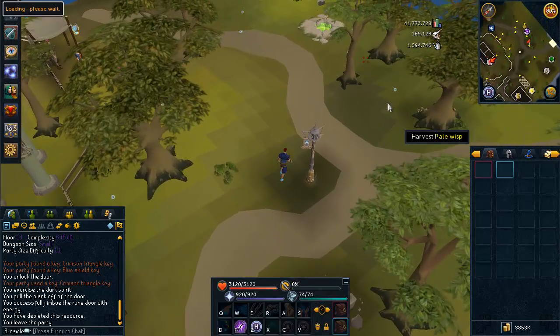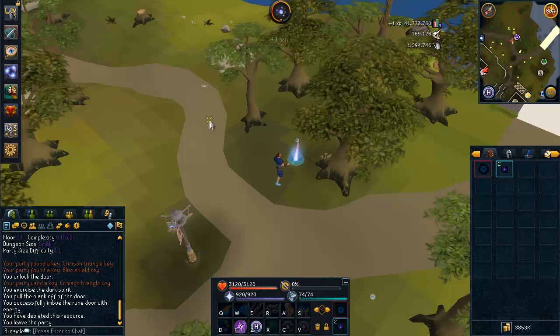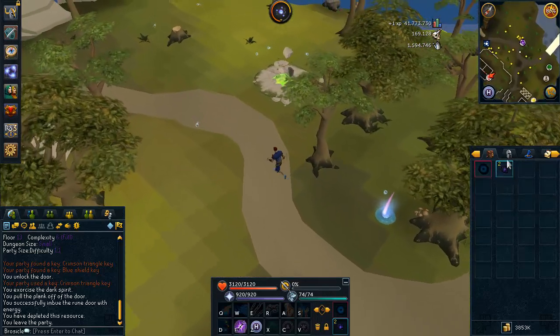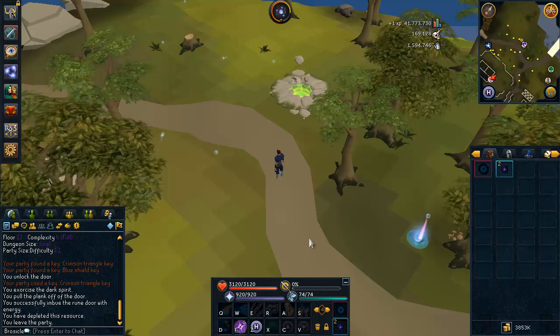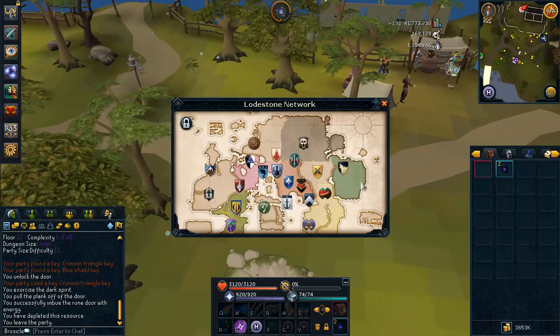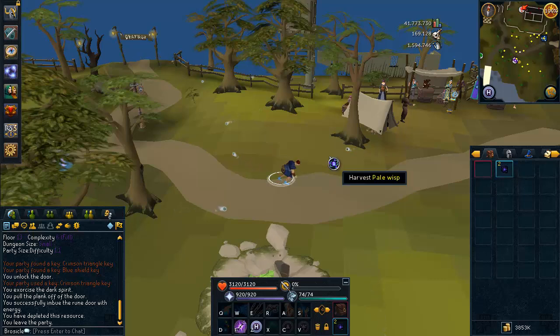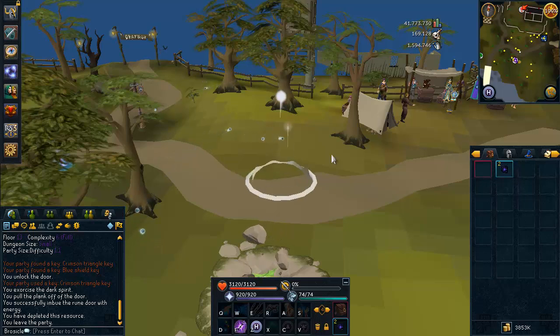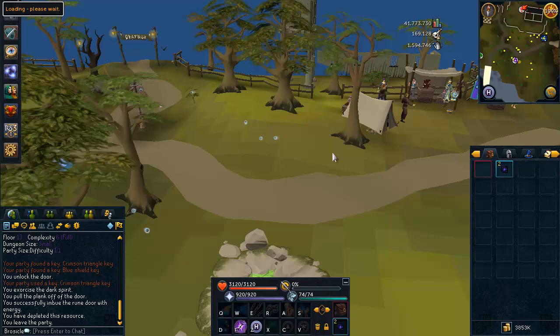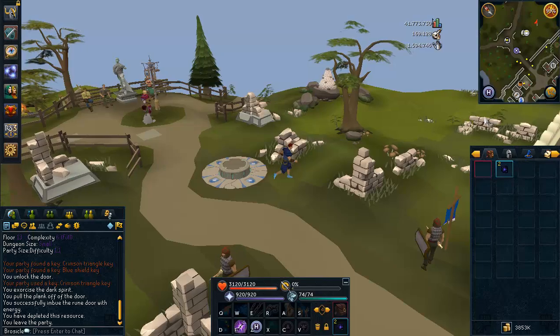To train Divination, you just want to gather from these Pale Wisps. This is what you can do at level 1 — this is the only place you can train. When you gather from these Pale Wisps you'll gain Pale Energy. You'll reach level 10 Divination in about 10 to 20 minutes, it won't take long at all. As soon as you get level 10 Divination, you want to go to Falador — just use the Lodestone there, or if you haven't unlocked it, it's just a run pretty much straight north.